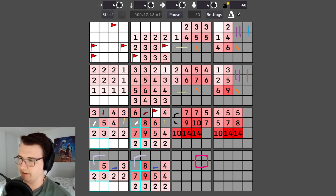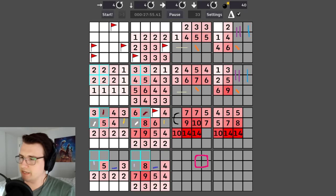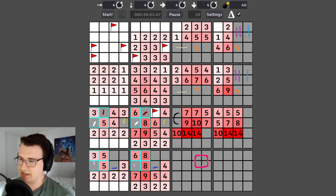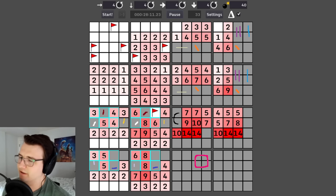One out of six on the bottom is a mine — good odds. This two makes it a lot easier, narrowing it down to the bottom two. Now this three has three mines already accounted for, so these four are not mines. This three is exactly the same. Going from three to five — this five has four out of five mines already accounted for, so one of the remaining two is a mine.